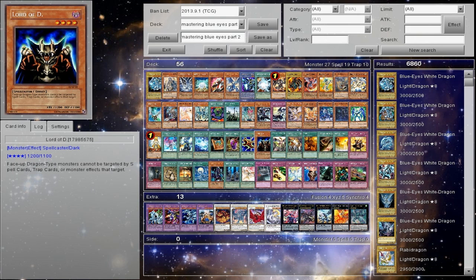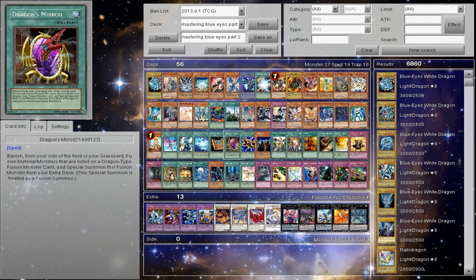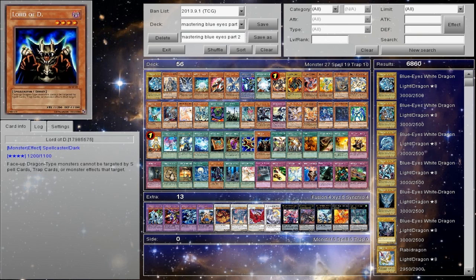Flute of Summoning Dragon and Lord of D are old cards and are very minus — you're losing card advantage and I wouldn't really advise doing that. Kind of stay clear of these two. Dragon's Mirror you can get away with at one or two, but I just don't like it — we lost Future Fusion, and that's the reason.